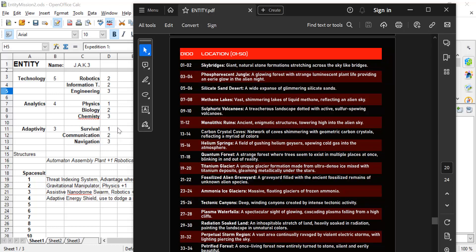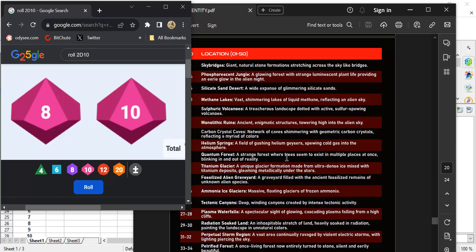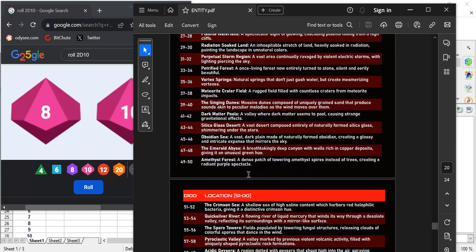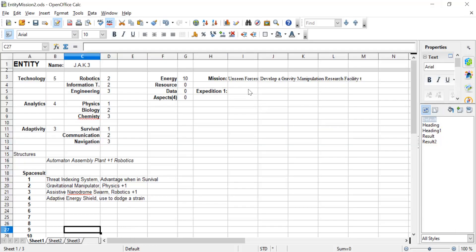We're going to establish the location we're travelling to. This is a D100 table, so let's roll a D100. We score 80. Looking down for 80 — we're going to the Ashen Dunes, a desert of grey ash dunes, the remnants of countless eruptions from a chain of nearby active volcanoes. So the Ashen Dunes. I'm going to make a note of that here. This is one of those things that's for your journal — it doesn't have any actual effect in the game.